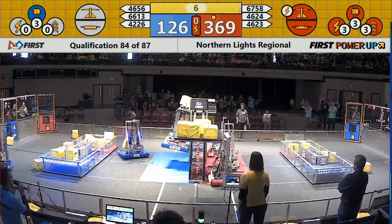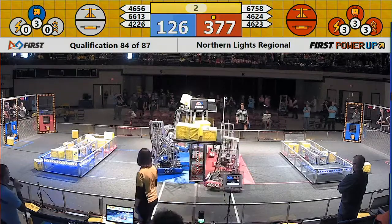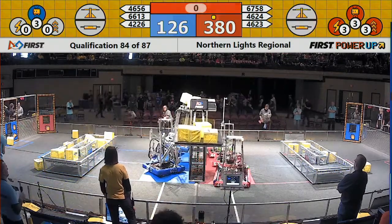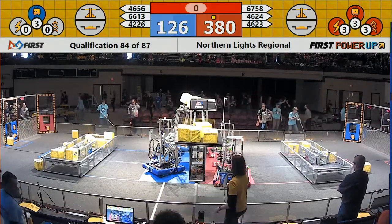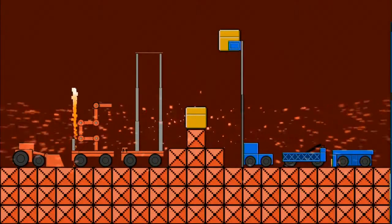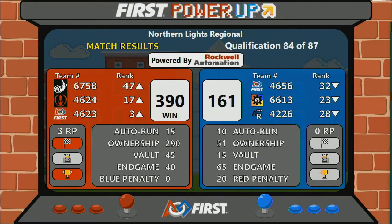Three Red robots trying to climb up. Rock Solid Robotics has done so with Blue — two, one. Red Alliance with a victory by a score of 390 to 161. Flyer Robotics up to third position from that Alliance. Three ranking points.